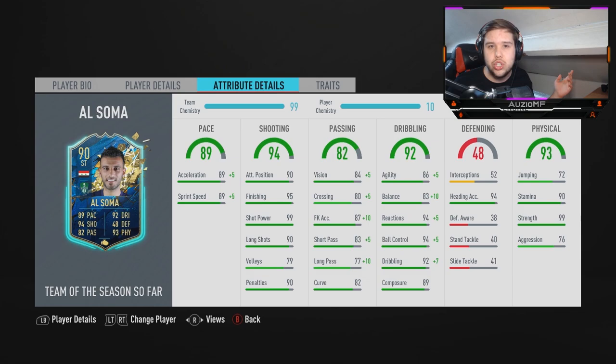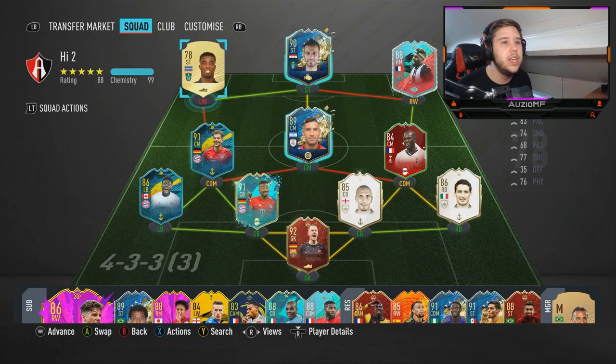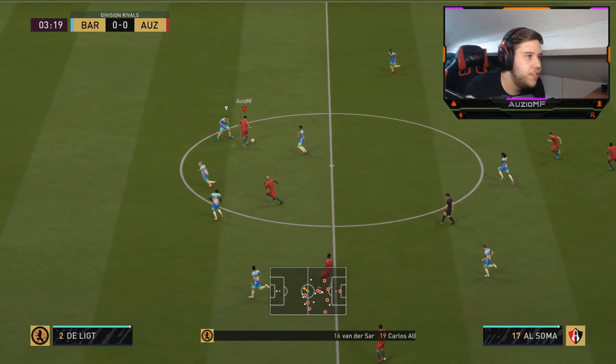He has 72 jumping with nice heading accuracy at 6 foot 3 - he'll be outheading 6 foot 2 and below, but his jumping is terrible. He has 90 stamina so lasting the whole 90 minutes shouldn't be a problem. 99 strength will cause centre-backs problems, though his 76 aggression means he won't win all 50-50s. I've linked him with Dejaini, Guanka, Saint-Maximin, Sissoko, and Goretzka. I'll use him in a 4-4-2 up front, and also try him as a lone striker in a 4-2-3-1.